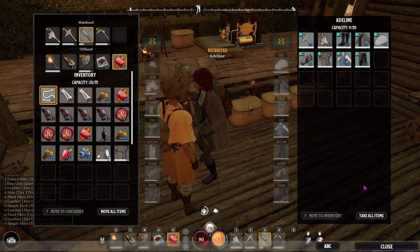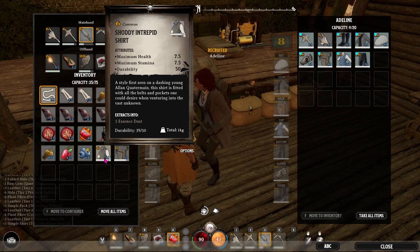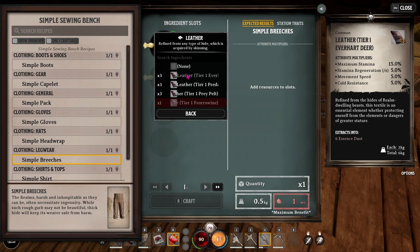Using the glider: push F, but watch your stamina. After you've made yourself some new clothes, check with your friend and see if you can use what you just took off to upgrade them.